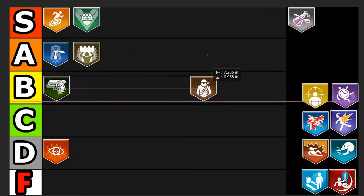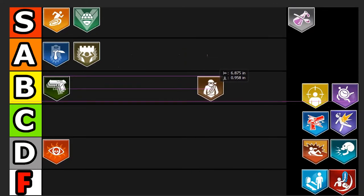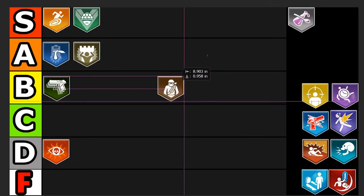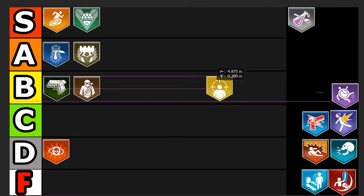Bandolier Bandit is a simple perk — it just gives you more ammo. The modifier is kind of cool but not really useful, especially since they added the Speed Cola update where once you have all four perks you reload faster anyway. The modifier reloads a stowed gun over time and makes a noise when it's ready, but you reload so quickly in this game that it's mostly pointless unless you have an LMG without fast mags. Bandolier is still a good perk — 3,000 points for an extra mag or two isn't bad, especially when camping. I'm putting it in B tier.